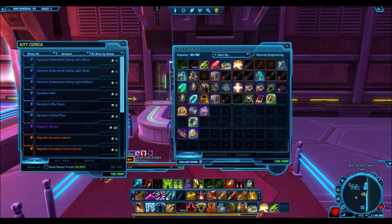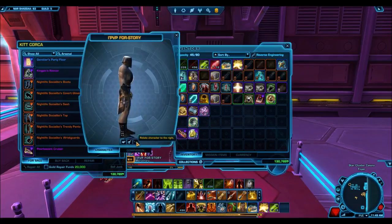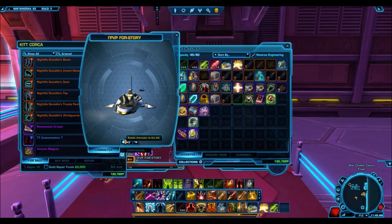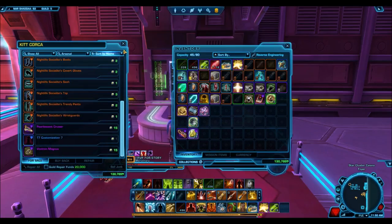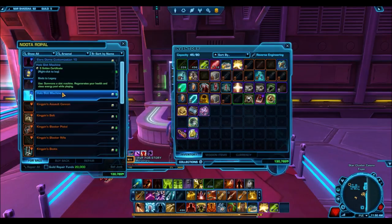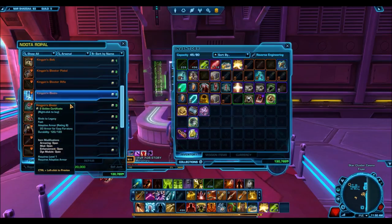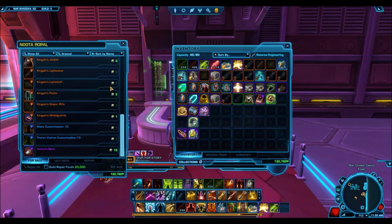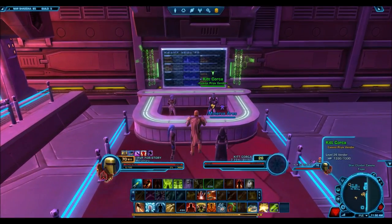There's also the Kingpin's Rancor, which was the jackpot item from the last Nightlife event, now available for gold certificates. The Nightlife Socialite armor is new but is a reskin of the Euphoric Karellian. There's a really popular mount that looks like a cartel skiff but with a unique theme. On the general vendor you'll find the Kingpin Blaster and the Kingpin Lightsaber, which is notably large with a unique design. Gold certificates from the Kingpin slots can get you all of these exclusive rewards.